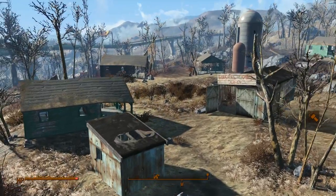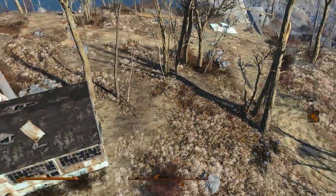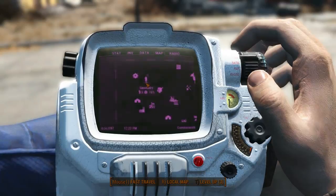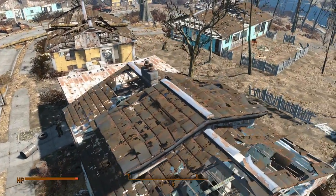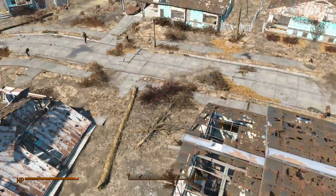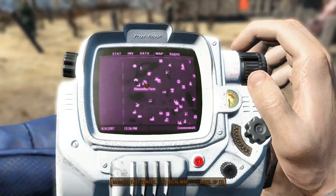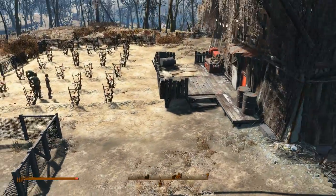The first one is Sun Shine Tidings Co-op, really close to Vault 111. It's a small location with a few buildings already built, and overall it's pretty dead. Next up we've got Sanctuary — this is one that we all know and love, a nice little neighborhood where our character was beforehand, pre-war.